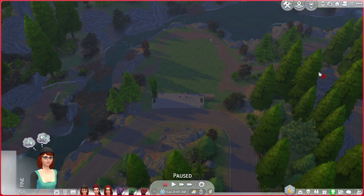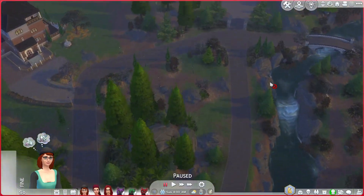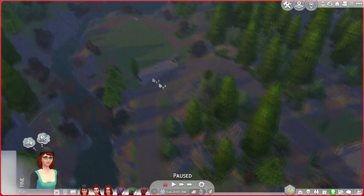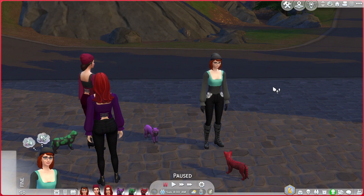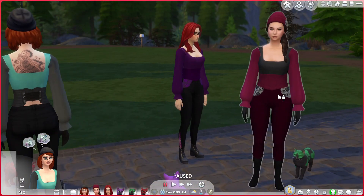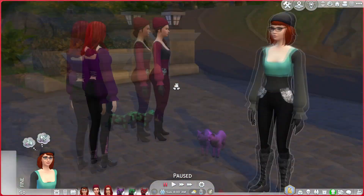Hello everyone and welcome to the Occult Rags to Riches! We are in Glimmerbrook, the beautiful Glimmerbrook, with its houses where magicians live. We're standing on an empty lot with our characters. I haven't played any of the occult stuff since the packs came out — I did werewolves when that came out, vampires, and Realm of Magic. So this is the first time I've played an occult sim in a long time.